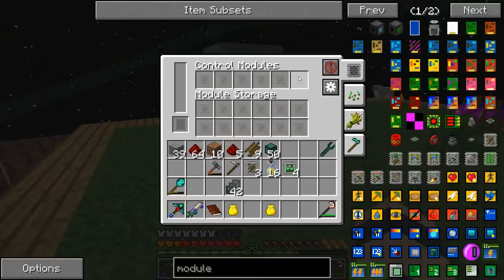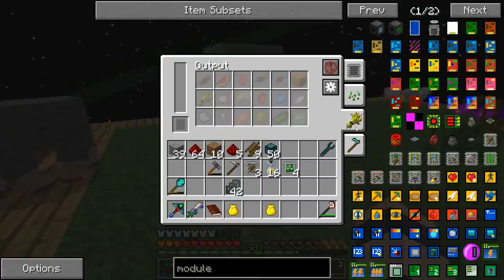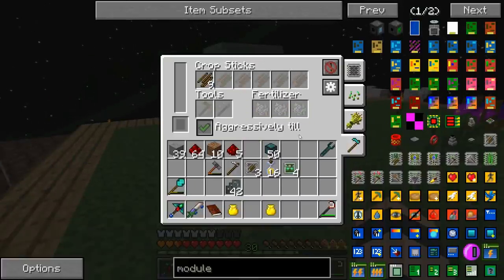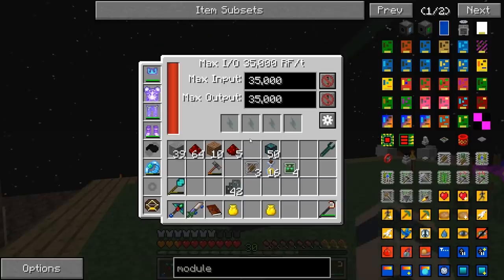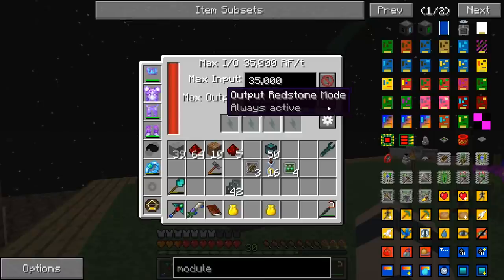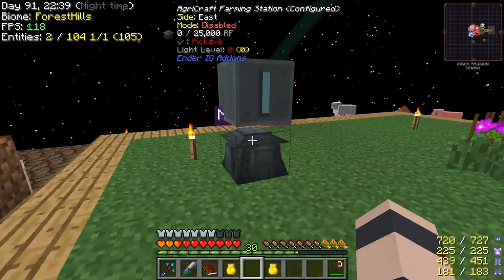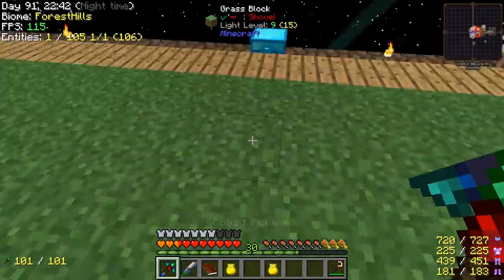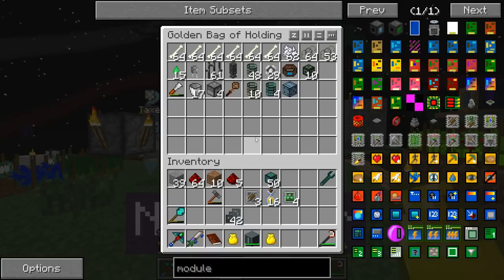So what do we have here? These are where we put the modules. This is a complicated device. This is where we put crop sticks. And we have to give it one of those so it'll till the soil. Oh, there's a spot for fertilizer even. Why is it getting no power, though? Does this not output automatically? No, it says output.